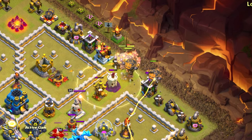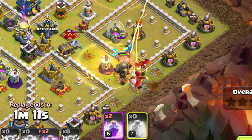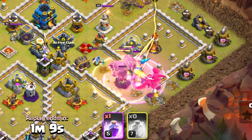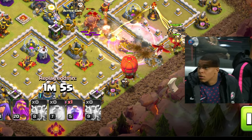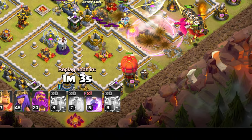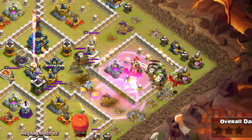He also dropped a Golem on the bottom side. He's just going to drop these Rocket Loons going straight into an Air Sweeper. Drops a Heal on this Golem and on these Rocket Loons. Drops a Rage and gets the Rage to take out that E-Dragon. And then he's got a Stone Slammer going nowhere near the army. At this point, horrible. No fun, only no plan.